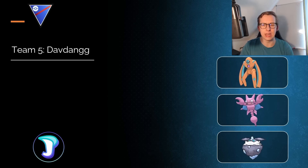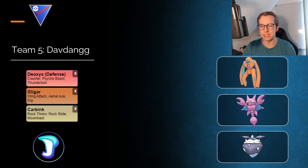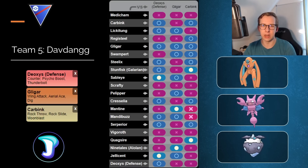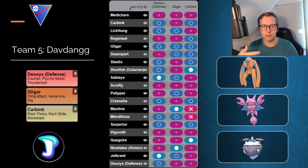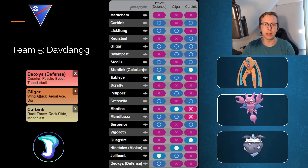The next team is built around Deoxys Defense. Deoxys Defense in the lead is a great option in the current meta — being able to go for Psycho Boost and Dip is really cool. The safe stop is most likely Gligar again; I'm not sure if it's Shadow or normal. Carbink is in the back. With Gligar being part Ground-type, Ground and Rock share a lot of common weaknesses like Water and Grass, so you can bait out Water-type Pokemon, and then Carbink cleans up those games.